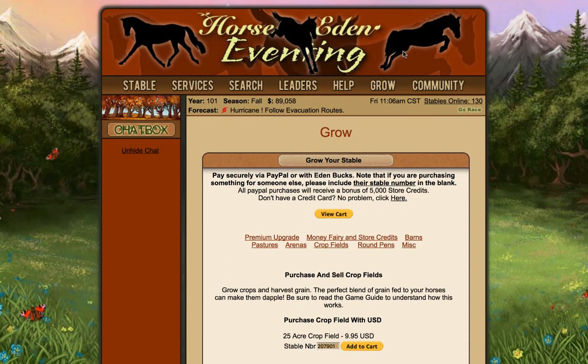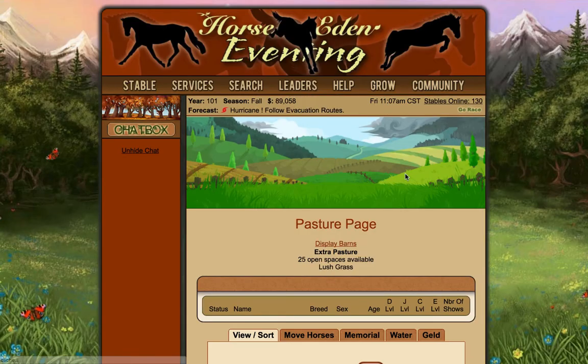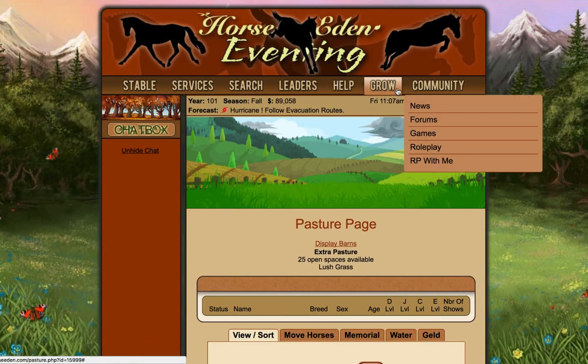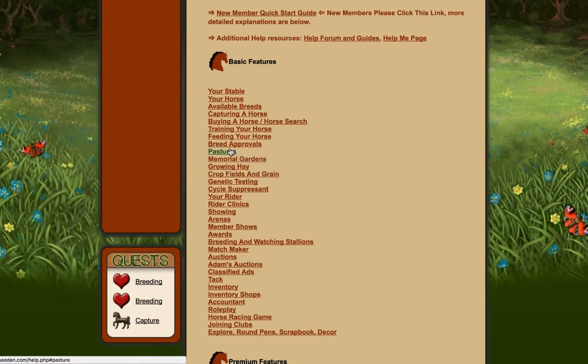I also realised that I've got a pasture sitting there doing absolutely nothing, so I was like, well couldn't I use that to plant hay? So I went into the game guide here to figure out why. We've got pastures - no, pastures are not what I want. Growing hay, and then crops and feed.